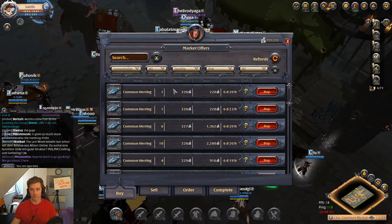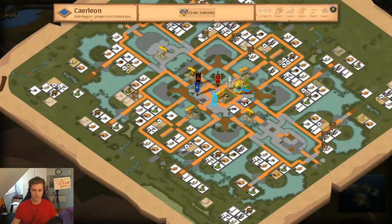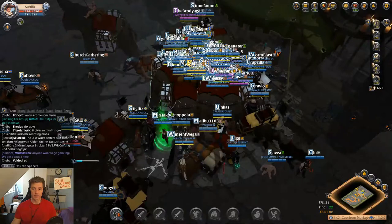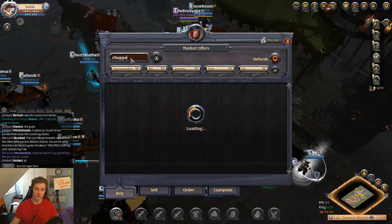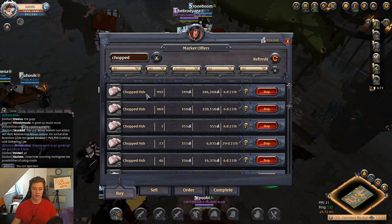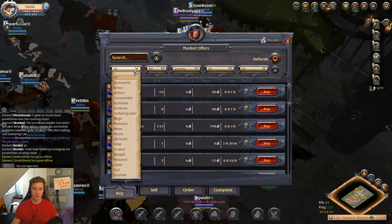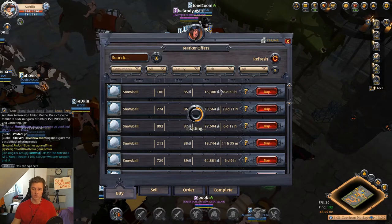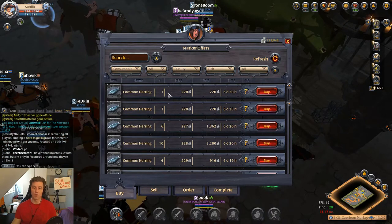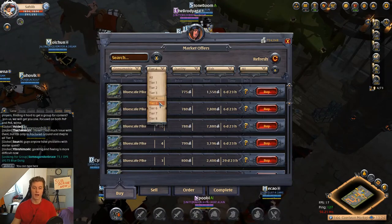In consumables there is tier one fish. If you go to the butcher shop, when you have fish you can get chopped fish. A tier one fish gives you one chopped fish, tier two gives two, tier three gives three, tier four gives four, and so on up to tier eight.